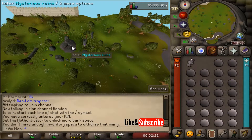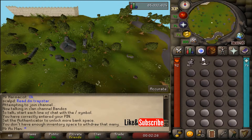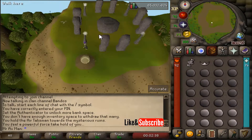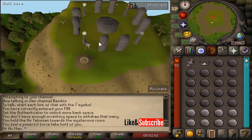If you have a tiara on you can instantly left-click and enter. But if you don't have that on you, you're going to need to use your air talisman as there's no enter option — use your air talisman on the mysterious ruins. This will bring you directly to the air altar where you can craft your air runes. To exit, just use the portal and you'll be teleported outside of the mysterious ruins.